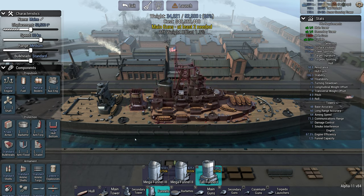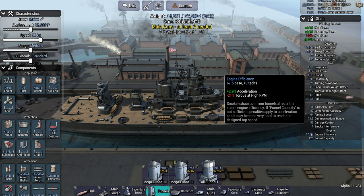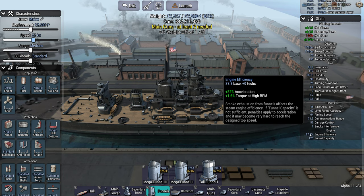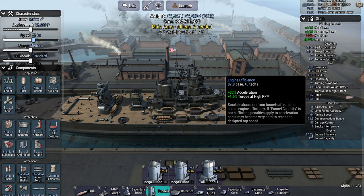Let's go for our setup of the Mega Funnel 3 with a Tall Funnel 1. This gives us our engine efficiency. Ideally you want this to be 100%, because if it's less than 100% you get more acceleration but you lose torque at high RPM. The closer you get to 100%, the more acceleration buff you get, and you also get a bonus to torque at high RPM — meaning you reach your top speed faster. So if you are maneuvering, engine efficiency becomes very important. If you have to turn with poor engine efficiency, your speed will drop and it will take a very long time to reach maximum speed again.